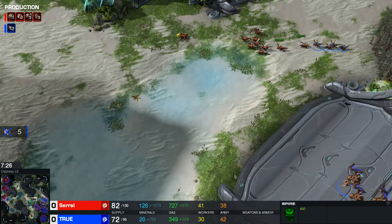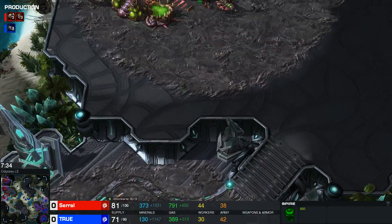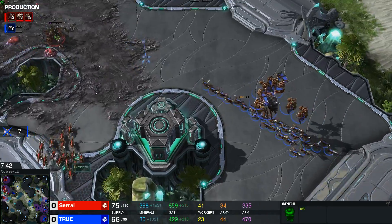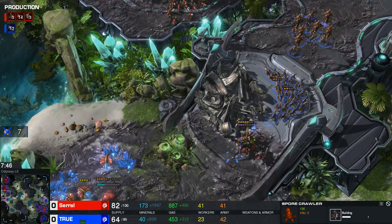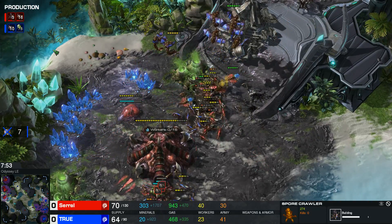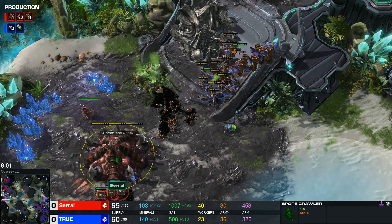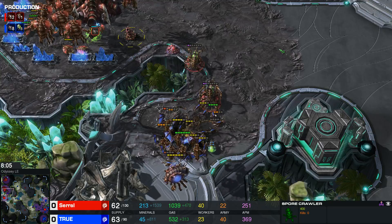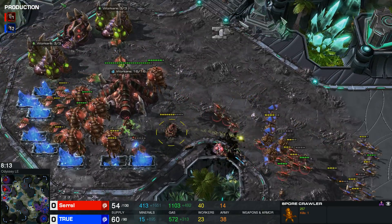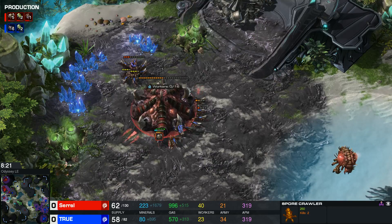If you play against a very good player and you see Mutalisks, you will quickly switch into Queens instead. So now Serral produces 3 Queens at once, which is a very big deal. The Spore Crawler has been placed down at a potential base by Serral, but is that enough to defend against this? A little bit of good Mutalisk micro right there — you don't want to sacrifice any Mutalisks because they regenerate very quickly out of combat. Two Queens at once, with the third one going down. Serral is potentially able to defend against this aggression.